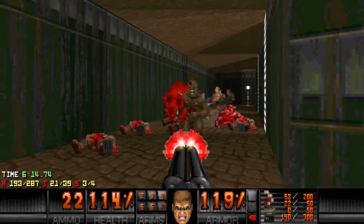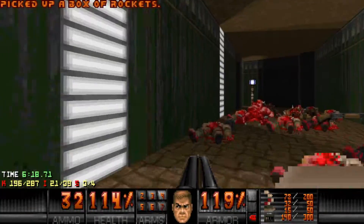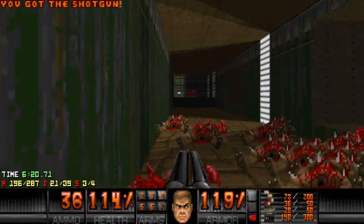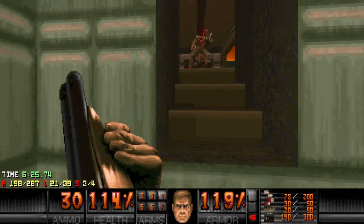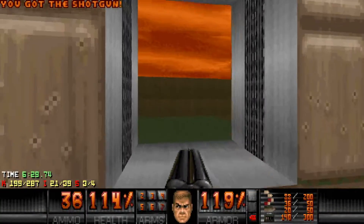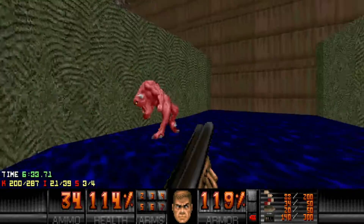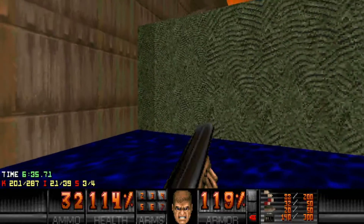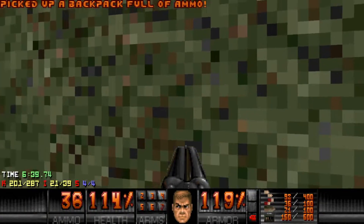I mainly want to save these rockets for later — make sure to grab them all though. Venturing back into this area from earlier where we killed these hitscanners, through this door and into an outside area, drop down into this pit with a couple of pinkies. I like to do this part first so that I can get this backpack, which is your fourth and final secret.